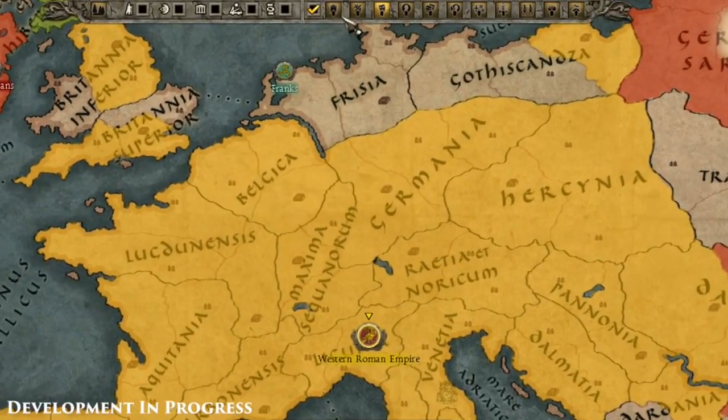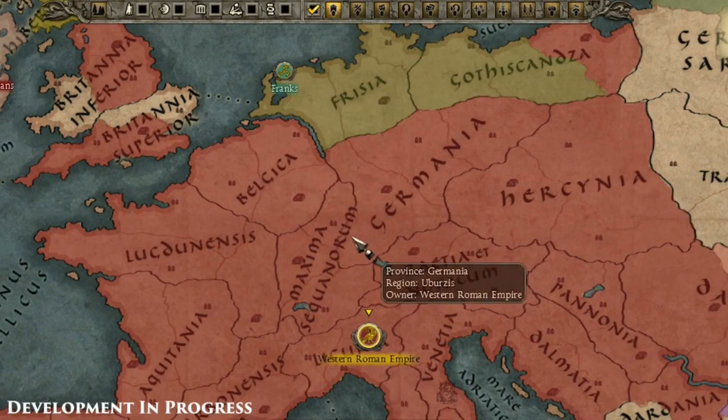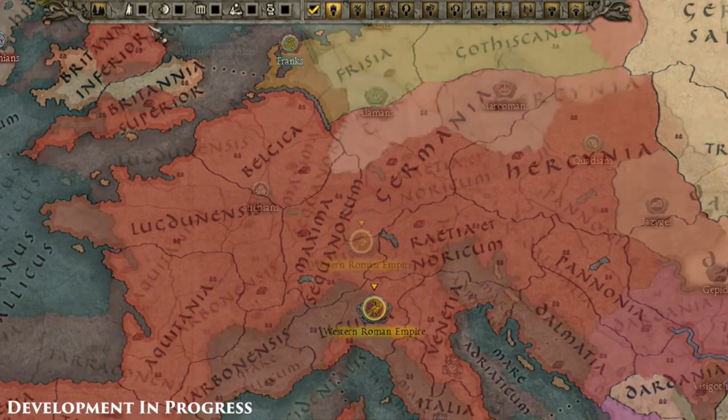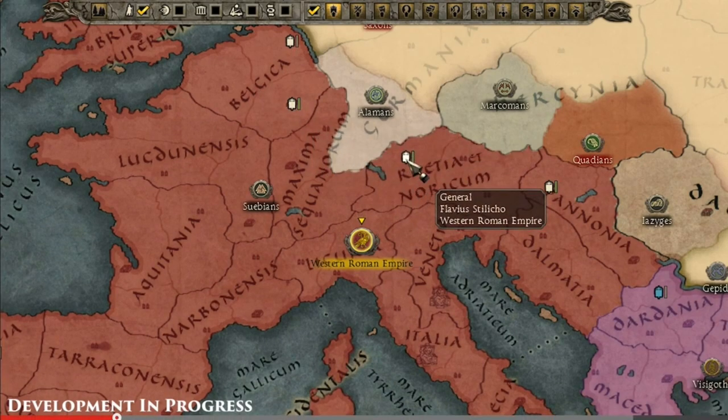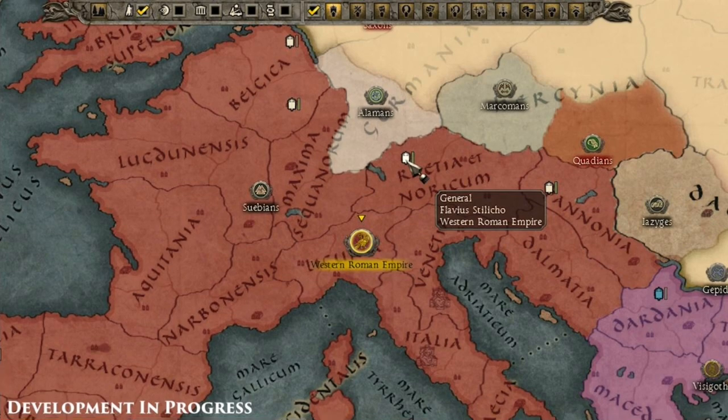What's really cool is they show different overlays for the map, making it much more intuitive for looking at your forces. Flavius Stilicho is still here, and look at the borders — this is barbarians at the gates for sure. You have legions stationed there trying to hold back the barbarians, and the Swabians have penetrated into the empire, showing the immense pressure facing the Western Roman Empire in this campaign of survival.